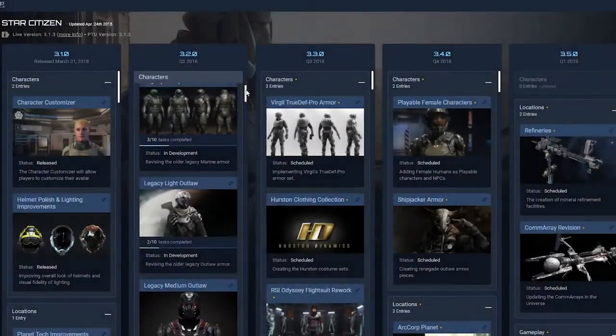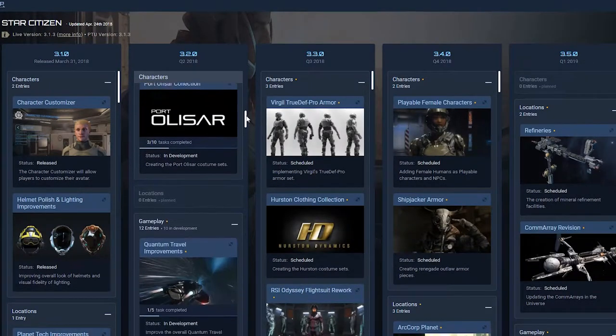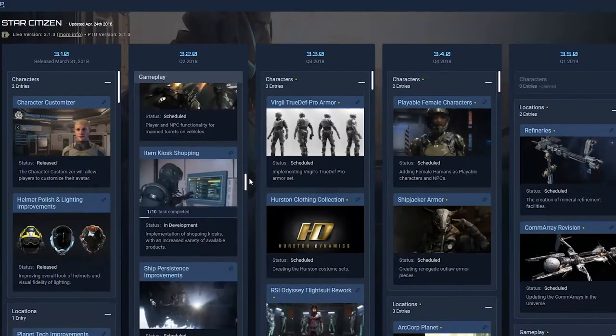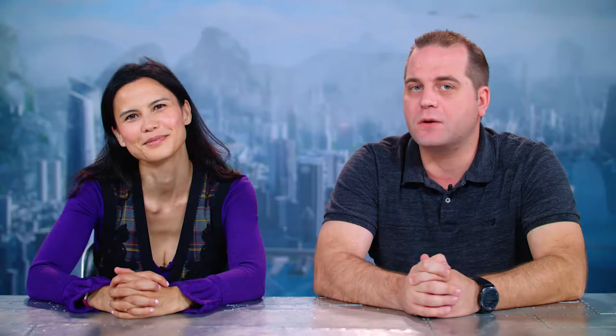In Star Citizen news, the devs continue to fix bugs and make improvements to Alpha 3.1, testing and releasing patches regularly. Meanwhile, work continues on the features planned for 3.2, and some teams look ahead to future releases, continuing development on Hurston and its moons among other content. You can always follow along with PU development via our public roadmap, always available on the RSI website, and we'll continue to bring you project updates here on ATV in the weeks to come.